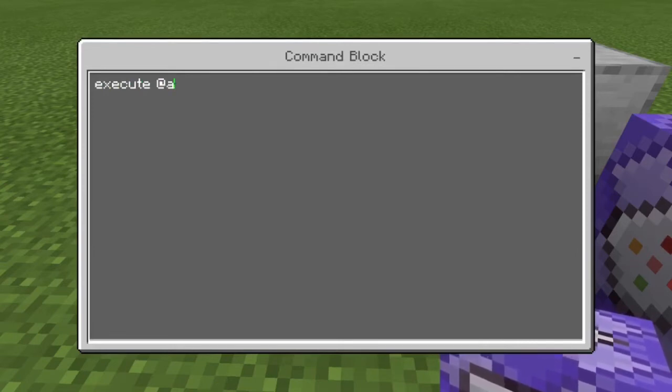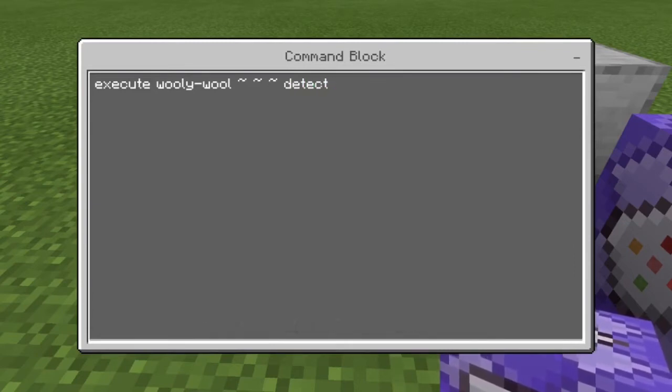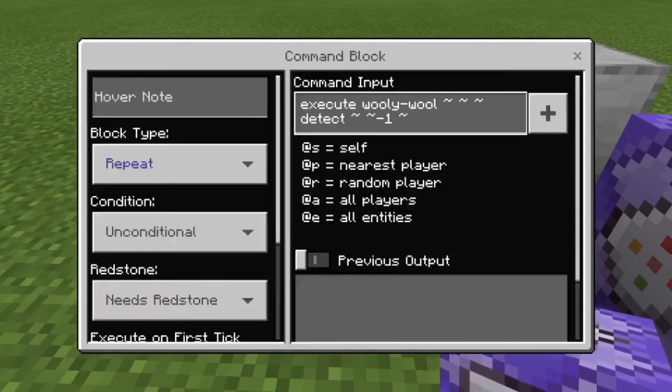That's for a single player world, but if people are with you then you're going to use your own gamer tag to single yourself out so the command knows what it's looking for. Then you need to do this tilde sign - kind of like a delta - and then you need to do 'detect' and then do that again with negative one. It also must be negative - if it's not negative then it's testing for a block above you and you don't want that.